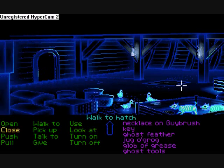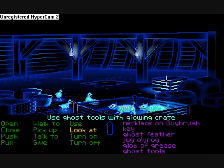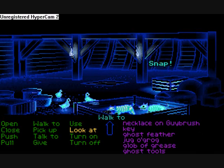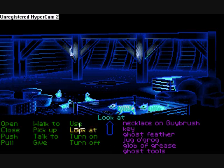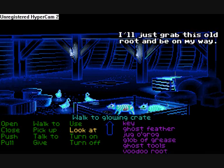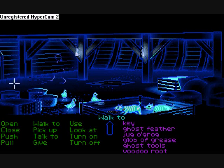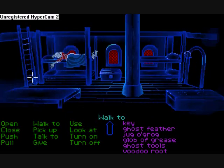Now that we've got the tools, we want to open this box. Ba-boom! I'm guessing that's not how it sounded. Let's look inside this glowing box — I'll just grab this old root and be on my way. Hooray, we've got the root that the cannibals needed. All is well.